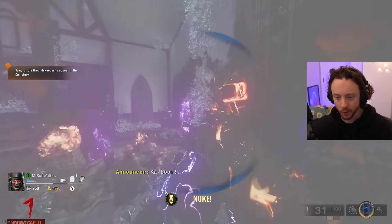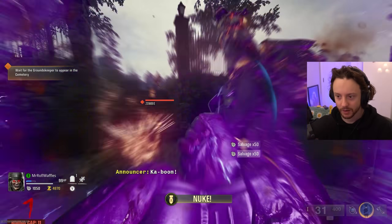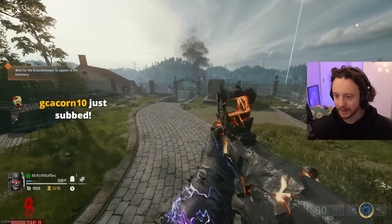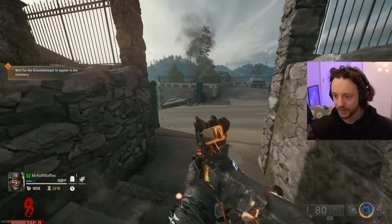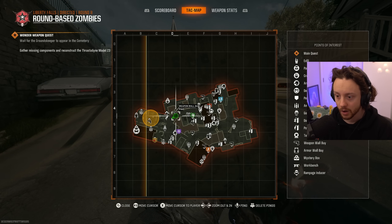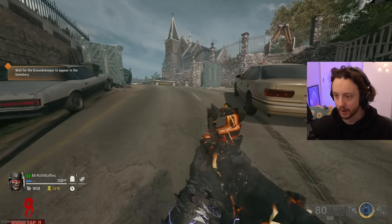I can get the nuke because I don't need to worry about the rounds progressing - it's gonna get to round 11 and just stay there. Wait for the groundskeeper to appear in the cemetery. Now if I leave the cemetery, is it gonna tell me where the cemetery is? You do have to think a little bit. There is a marker on the map - fair enough.